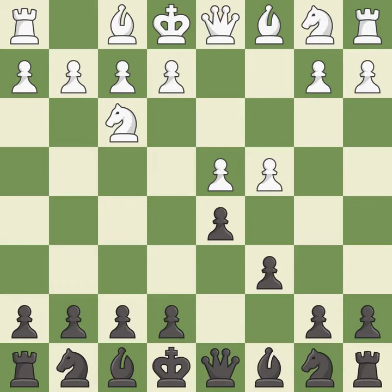Nf3 controls the e5 square and protects the d4 pawn. Nf6 develops the knight toward the center, adds support to the d5 pawn, and controls the e4 square. e3 supports the d4 pawn and allows the light squared bishop and queen to develop.